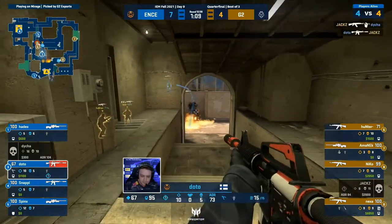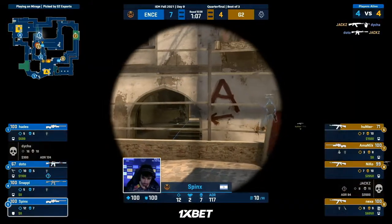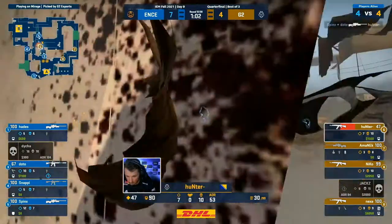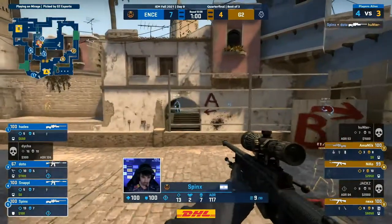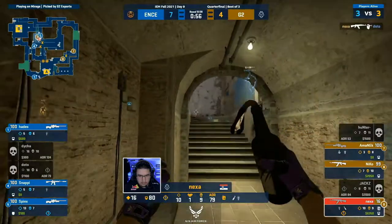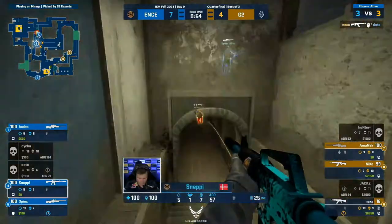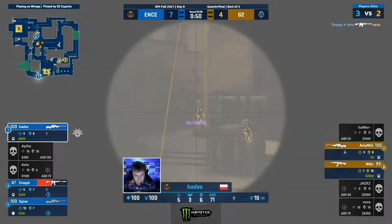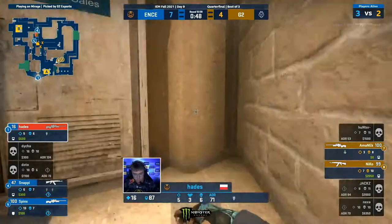Spinks even peering off the catwalk — perfectly timed. And they stand to take the fight. Jax delivers something though — Deha caught just as before. He fell. The spread, affirming more presence. Spinks strikes — may not expect another. Concerned about A, and understandably so. Nexa on to Doto. Oh my God — Snappy, you can't be going for aggressive moves like that. He's got the bomb now, and G2 needs something. Hades needs to survive on 10 HP.